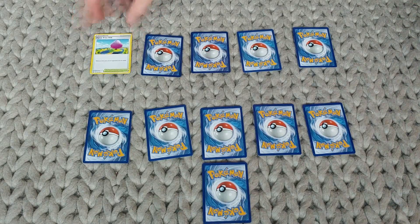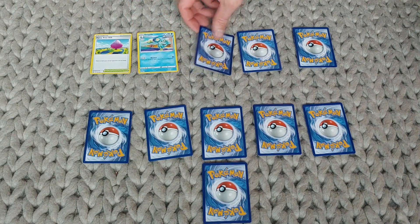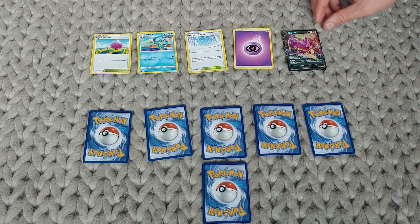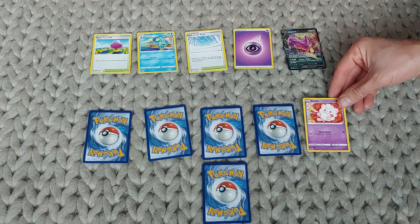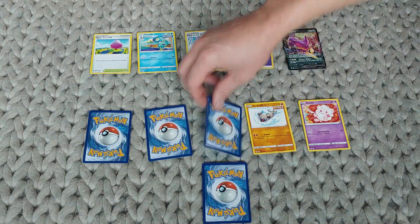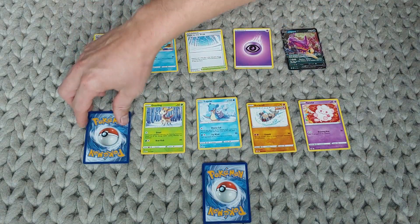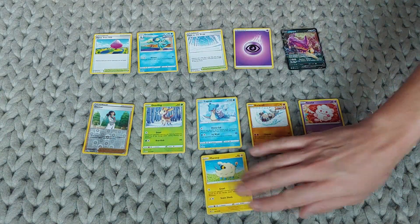First card: Dynatree Hill. Second card: Drizzle. Third card: Path to the Peak. Fourth one is an Energy card. Lycanroc V. Swirlix. Rockruff. Lapras. Deerling. Doctor, a trainer card. And Mareep.